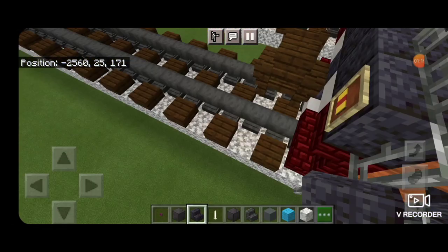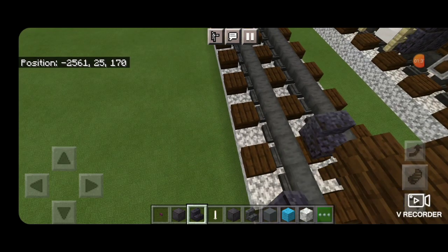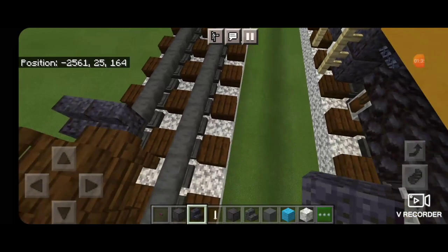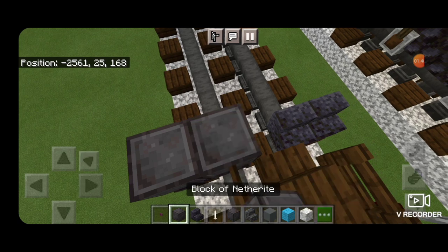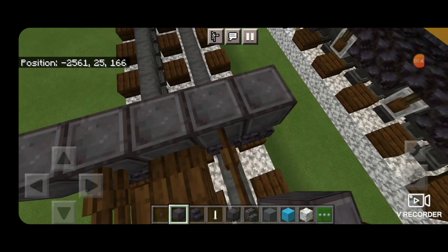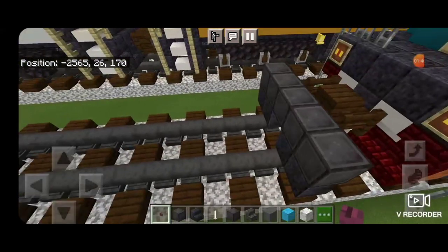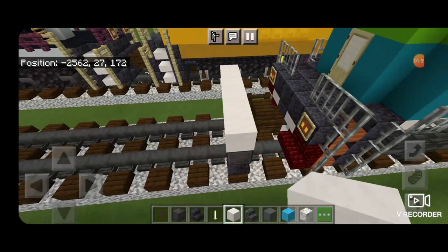Then on the next block back down on the rails, we're going to put two polished blackstone stairs on either side, facing forwards — two here, skipping the middle, and two on this side. Above that, a row of five netherite blocks, and a crimson button on either side. Above that, a row of five smooth quartz blocks.